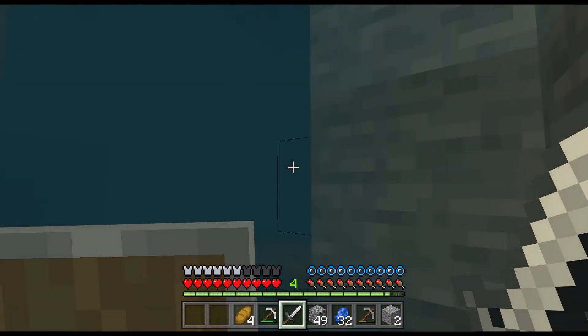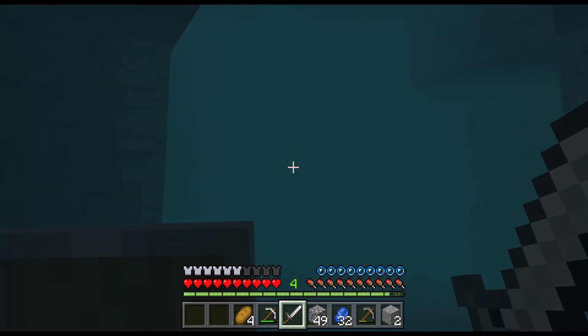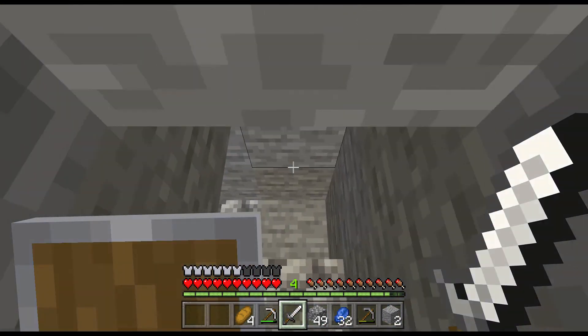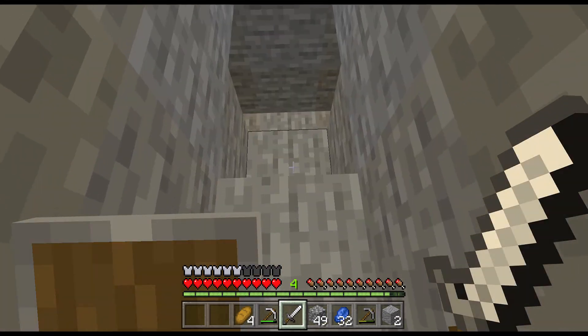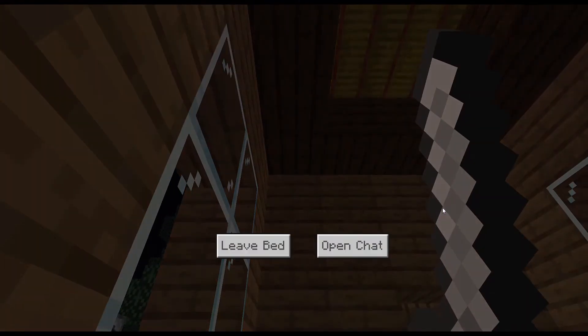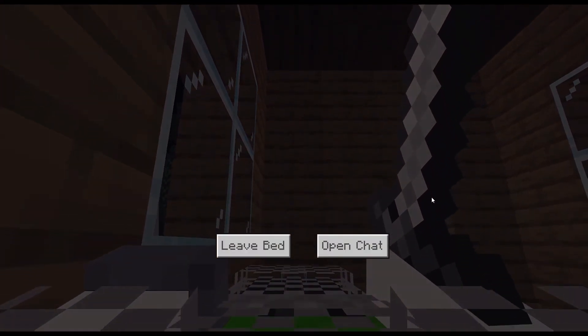So right now I think I'm just going to head back just through this water right here. If you don't remember, we found this whole underwater cave. And now that we're back in the strip mine, I'm going to go ahead and head home. It's kind of a long walk, so I'm going to skip ahead right now. Now that I'm home, I'm going to head to sleep. It's night time, I don't have to fight any mobs.